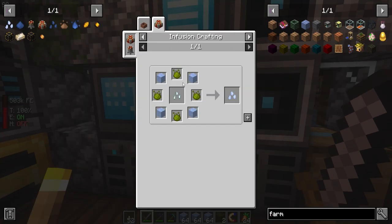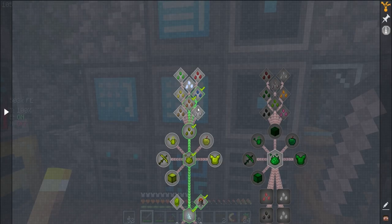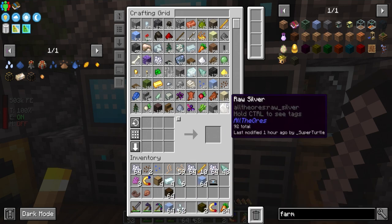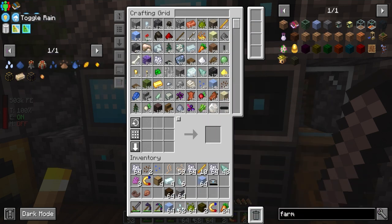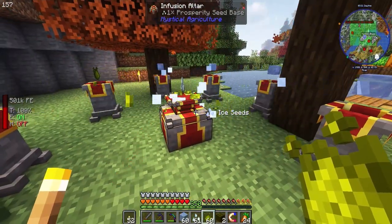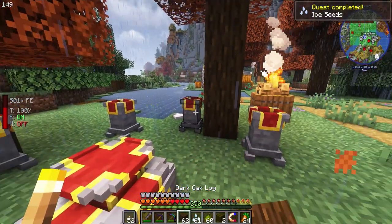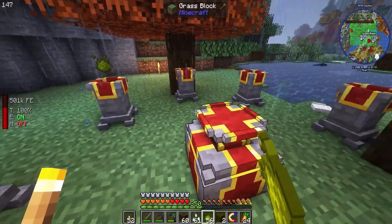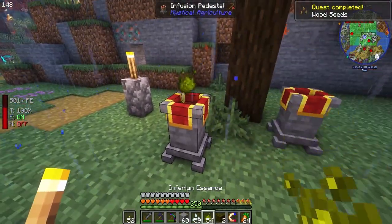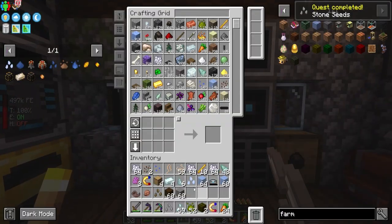Ice seeds, wood seeds, and stone — we'll knock them out. Grab some wheat, grab some stone. Stone, wood, and ice — then we'll work on the elements after that. Here are ice seeds — done. Wood seeds: one two three four, one two three four, seeds in the middle — there are wood seeds. Stone: stone stone stone stone, inferium inferium inferium inferium — boom, stone seeds. That's all the basic seeds.